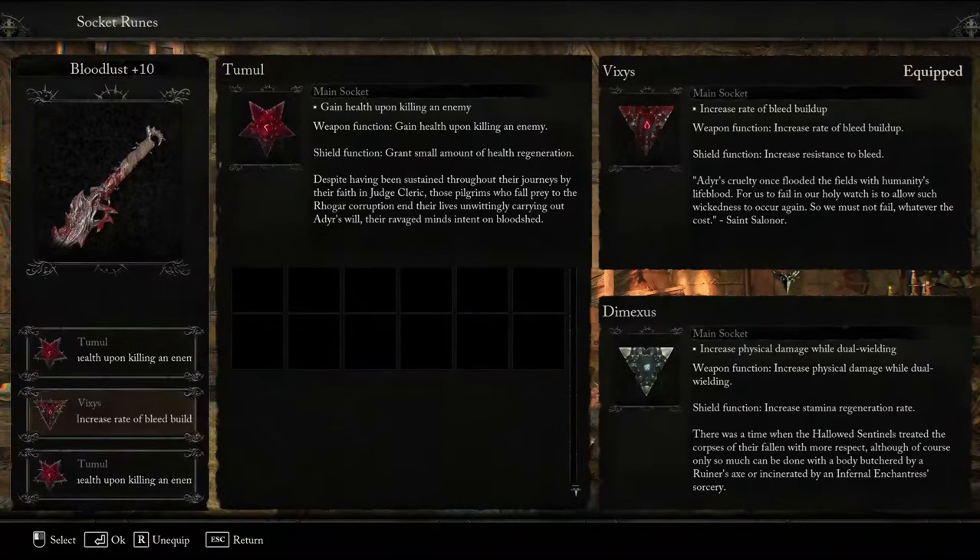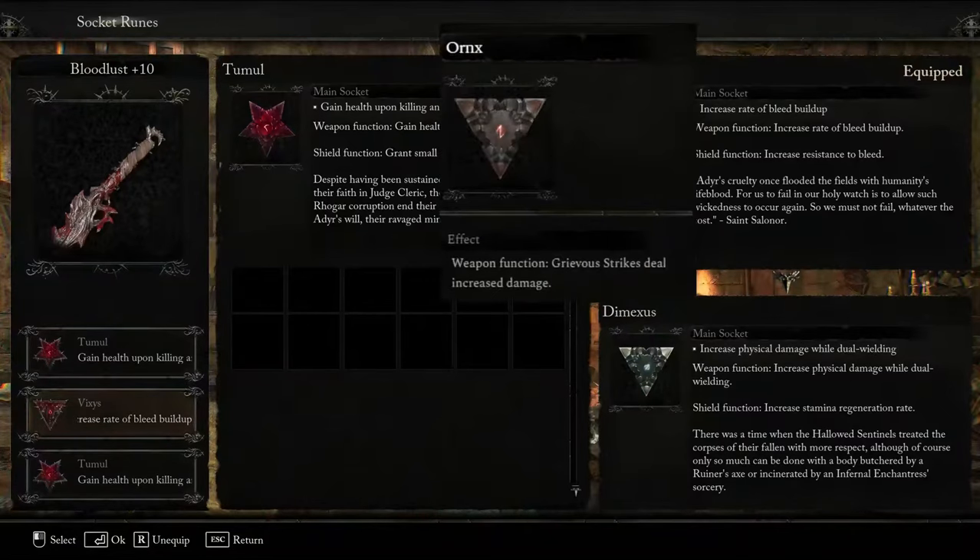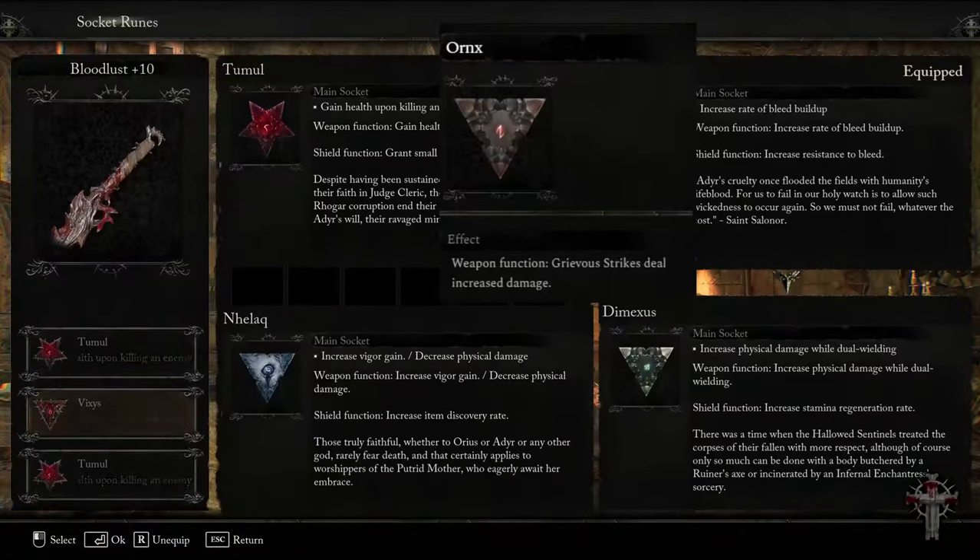Two Tummel runes are non-negotiable to further improve our life-leeching capabilities. When dual-wielding two Bloodlust with two Tummel runes, we leech around 90 HP per kill. The final rune slot is an Agility slot and you'll have a number of choices here: Vixis runes for increased bleed build-up, Demexis which increases physical damage whilst dual-wielding, Ornyx for increased Grievous Strike damage, or Nelk rune for those choosing to Vigor Farm. I opt to go for Vixis to maximise how quickly bleed builds up to stay with the theme of blood and vampires, but all these options are completely viable.